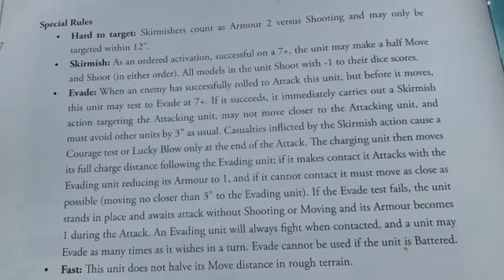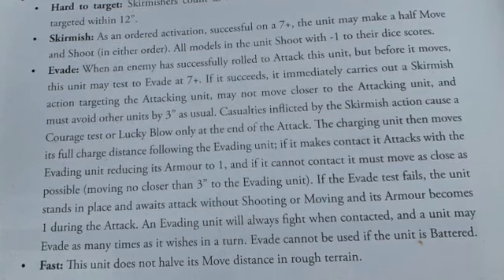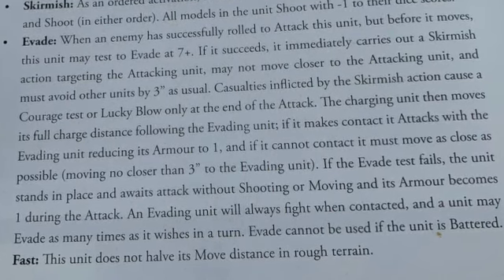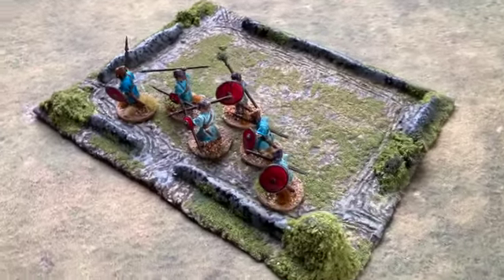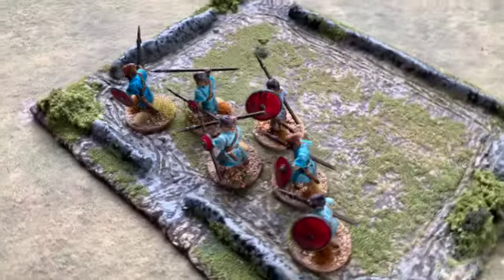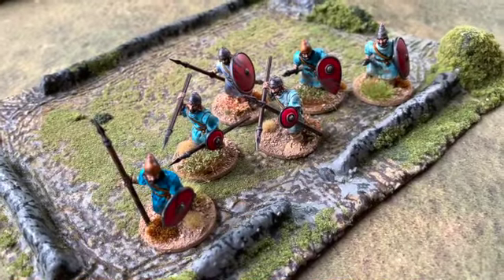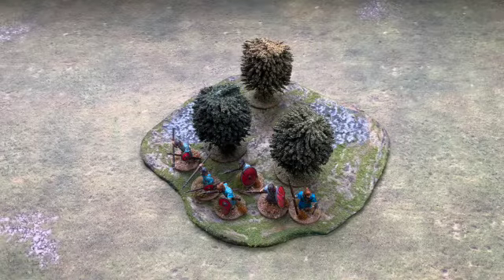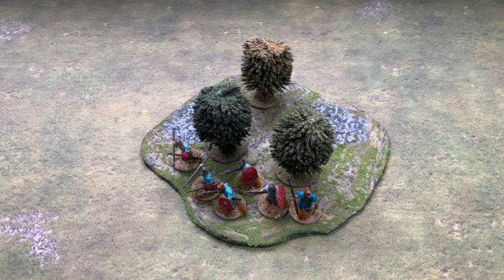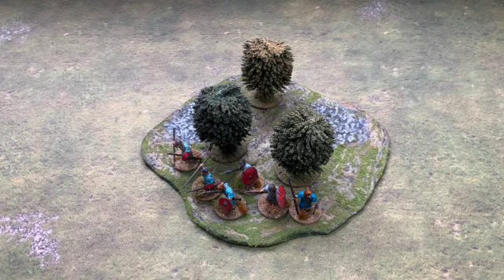The other bonus is Evade. When an enemy successfully rolls to attack this unit, but before it moves, the unit may test to evade at 7+. If it succeeds, it immediately carries out a skirmish action targeting the attacking unit — it may not move closer to the attacker and must avoid other units by three inches. Casualties inflicted by the skirmish action cause a courage test or lucky blow at the end of the attack. The charging unit then moves its full charge distance following the evading unit, and if it makes contact it attacks with the evading unit's armor reduced to one.